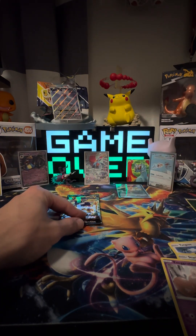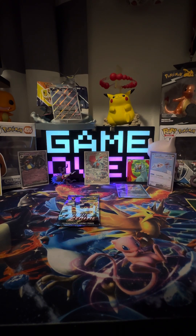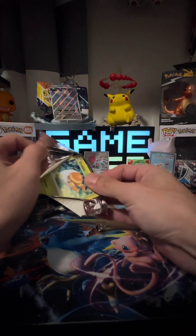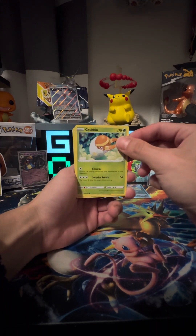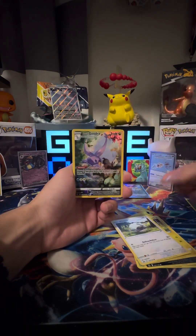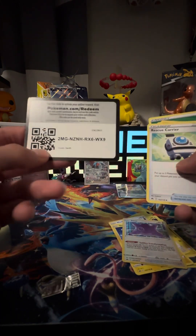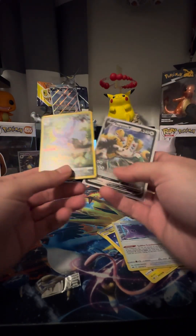Not bad, but not what we're looking for — we are looking for that Giratina and some gold. Last pack magic; I typically have good luck with the last pack. But it's not a hundred percent — no one can hit a hundred percent of the time. We got a Grubbin, a Heliopa, Ulu, Shinks — and we got a Gudra illustration rare! And a Dillo — a double hit for this box with the Crushing Hammer, Luxury Ball, and our code card.